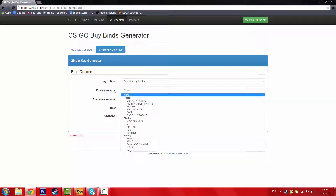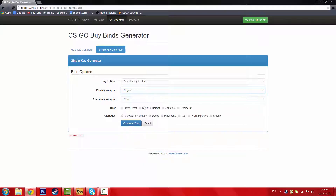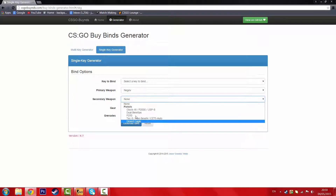What I am going to touch is these things. Now the primary weapons are pretty self explanatory. I'm going to just make one right now. Let's just get the craziest thing — Negev of course. And now secondary, let's choose Dualies, because why not. Now the gear, this is what you'll buy at the same time, so let's get a Zeus because 420 taser, defuse kit, and get our helmet.